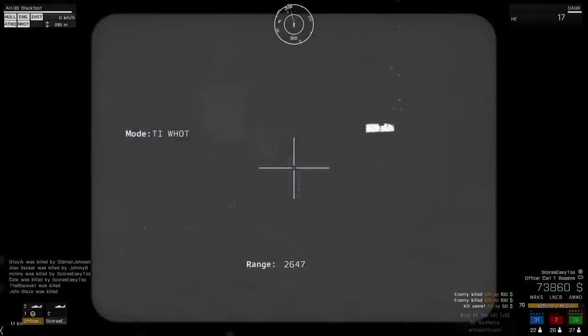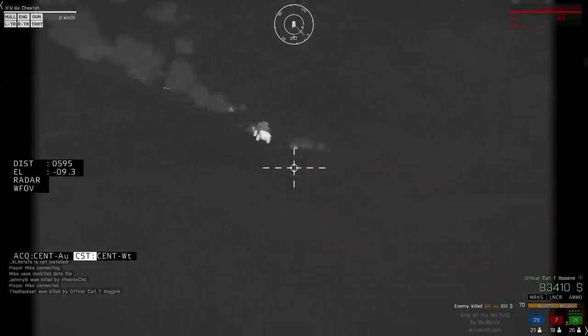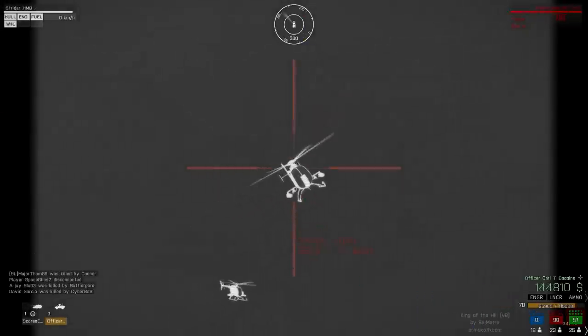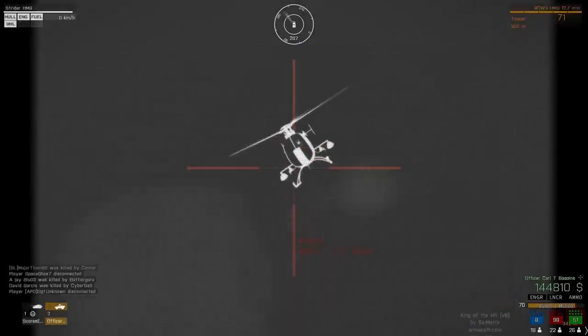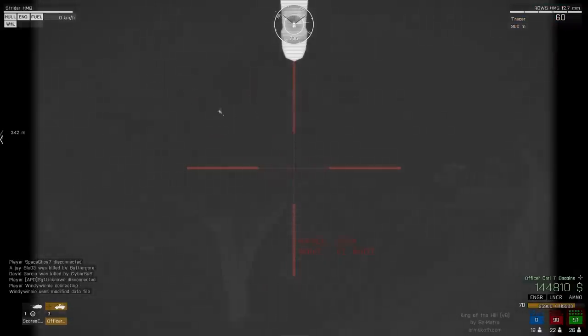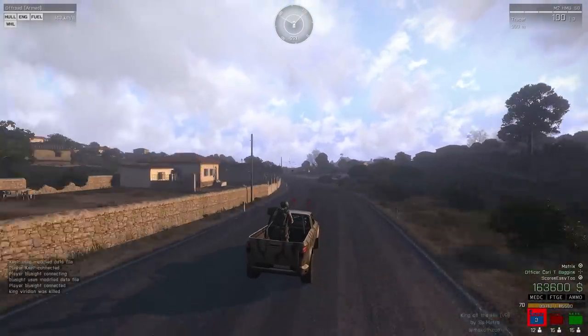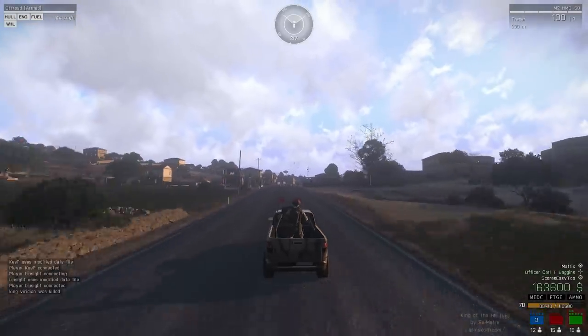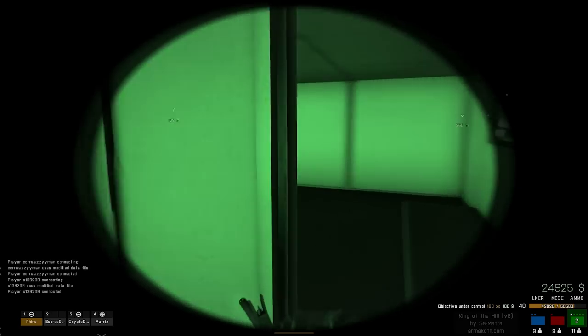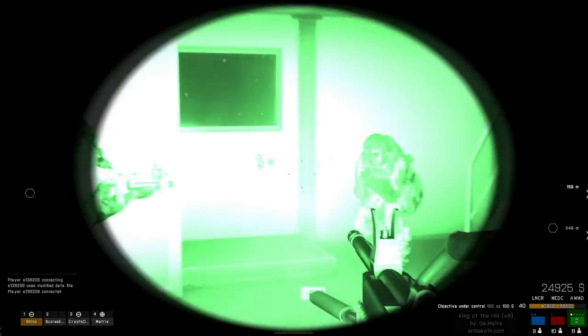Vehicles range from the Strider Heavy Machine Gun and the Wipeout to even the M2 Slammer. It's important to understand how to use these vehicles proficiently, so a guide will be provided in the description on how to test all vehicles in a single-player game so you don't waste money in King of the Hill learning how to fly. Vehicles can also be fully rearmed and repaired via the repair station. So long as the vehicle isn't completely destroyed and you have the Engineer perk active, you can repair it enough to get back to one of these stations if temporarily disabled during combat.